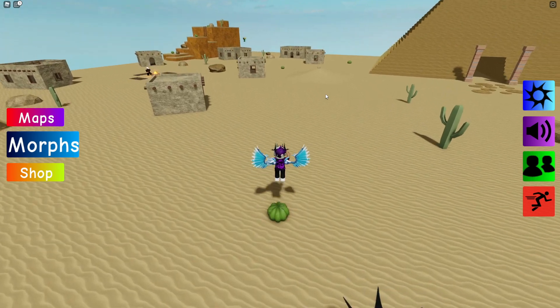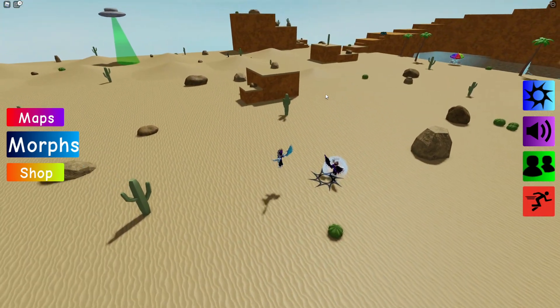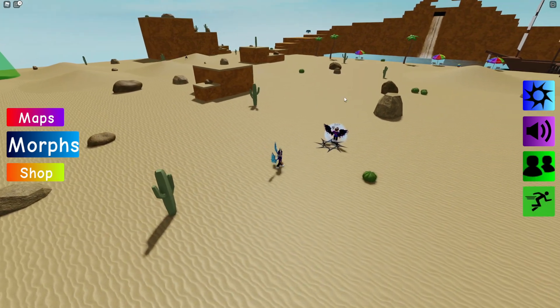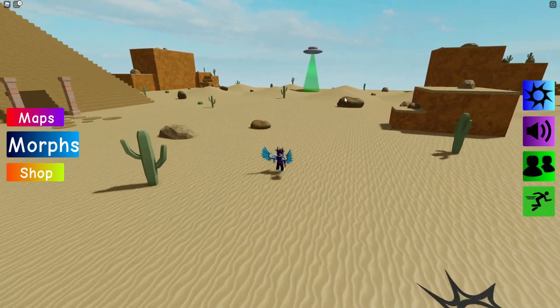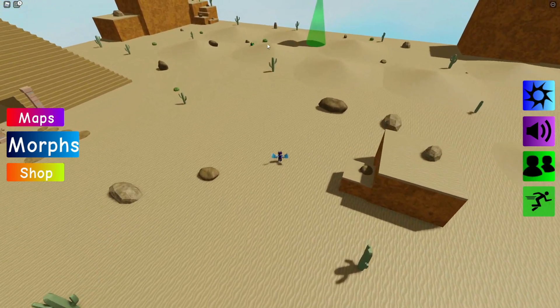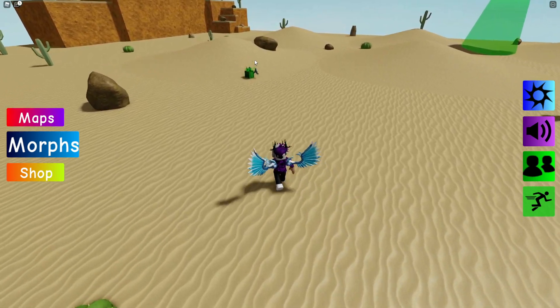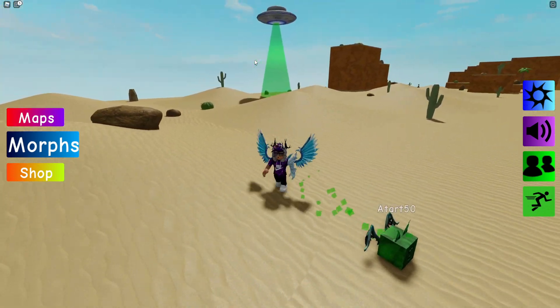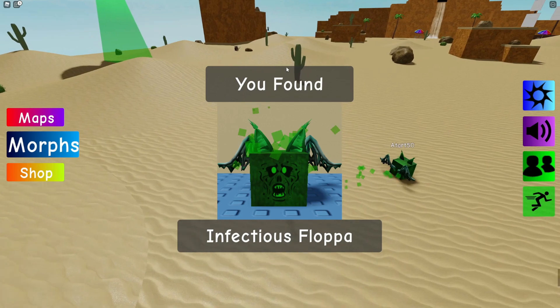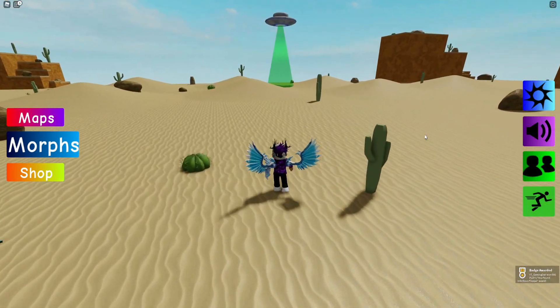Let me quickly turn on sprint. There it is — the Infectious Flopper! It just moves randomly across the map. There we go, got the Infectious Flopper.